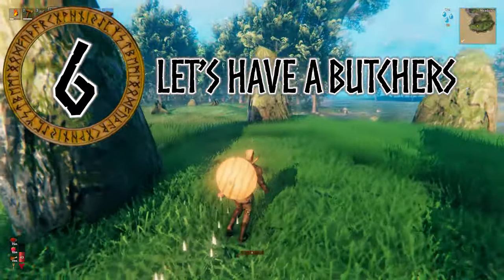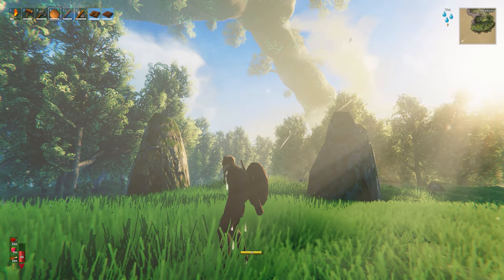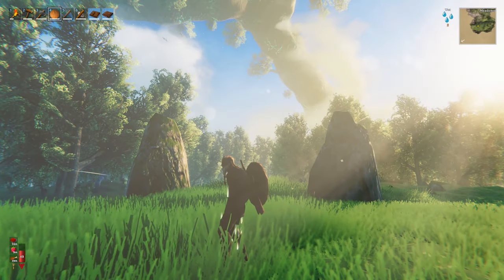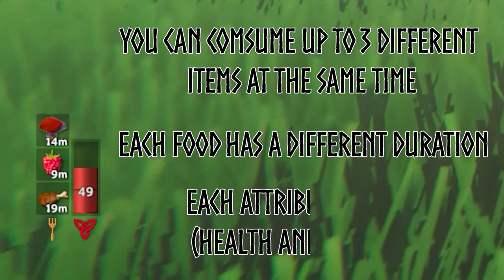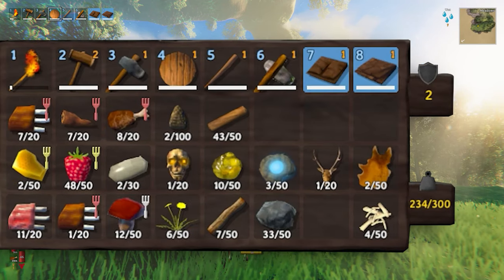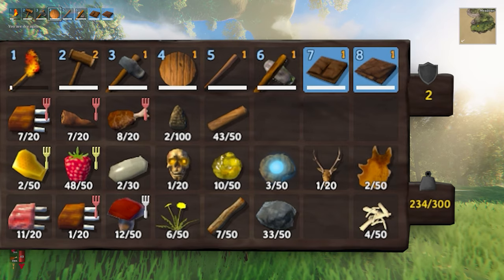Number 6: Let's have a butcher's. There are a variety of food sources available early on, but it's important to know the difference between them so you don't go stuffing your face with all the wrong items. All food items have three stats: health, stamina, and rate of healing. You can consume up to three different items at any time, although they will all have different durations. Each one of the attributes stack, hence why it's important to eat the right things for the task at hand. In your inventory, there will be a little coloured fork on the side of the food item — red represents a health bonus, gold a stamina bonus, and silver means it gives you equal health and stamina bonuses.